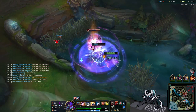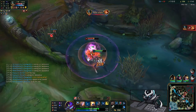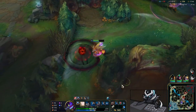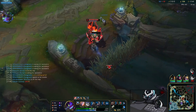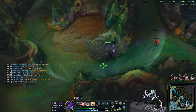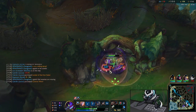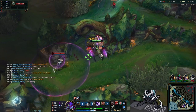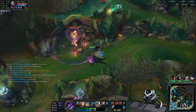I see the Olaf — a scary moment because I don't have my R to outplay him. If I had my R I could kill him no problem, but I'm very scared of that guy. I end up flashing out because he's on my ass and I don't have my Void Assault to kite him away.